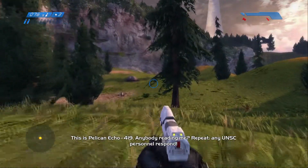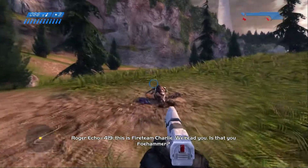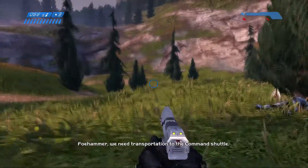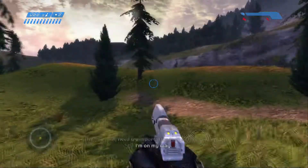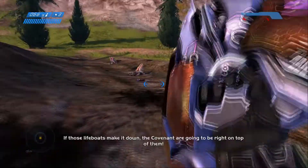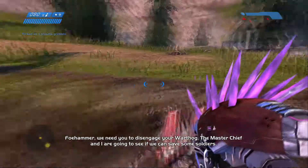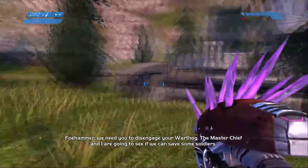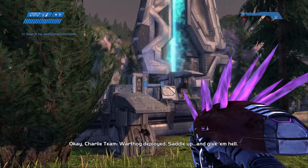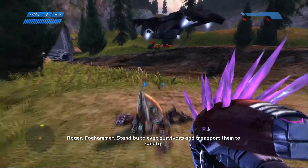Alright, so that should have been the last dropship. This next part is where we can get the other skull in this level. We're just going to wait for Foehammer to drop off our Warthog and our gunner, and we can continue on from there. While you're waiting for this cutscene, pick up some ammo — especially that needler if you are on legendary. Pick up that needler ammo, get some grenades. If you need handgun ammo or assault rifle ammo, right up there where the reticle is, there's a plethora of ammo waiting for you.